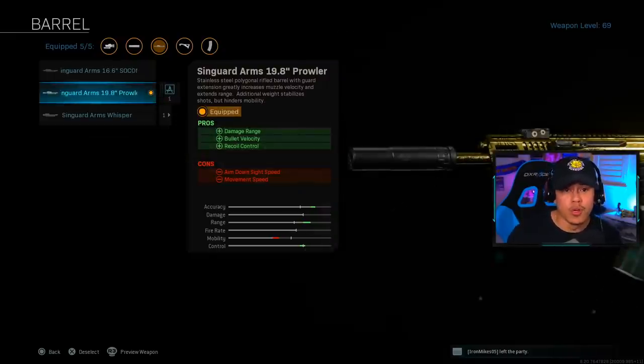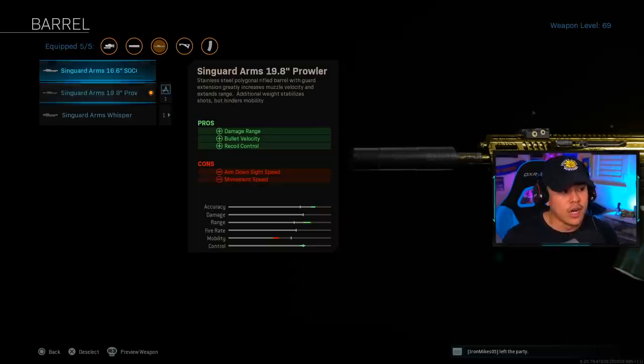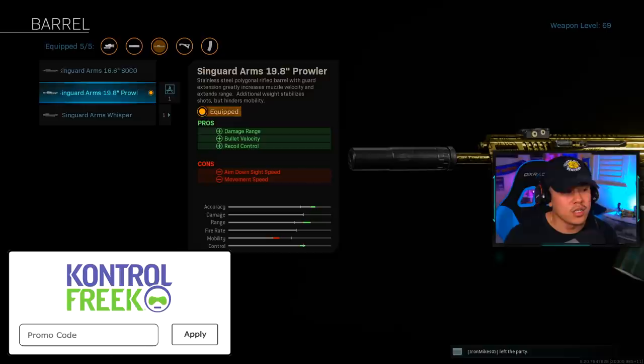For the next attachment, this one's going to be based on your personal preference. For me personally, I don't mind running with the 19.8 inch Prowler. With the Prowler you do get some decreased movement speed, but it's not really that noticeable. If you prefer more mobility, I'd suggest going with the 16.6 inch barrel. The 16.6 inch barrel gives you a six-shot kill up to 40 meters, while the 19.8 inch barrel gives you a six-shot kill up to about 45 meters, so there really isn't that much of a difference.